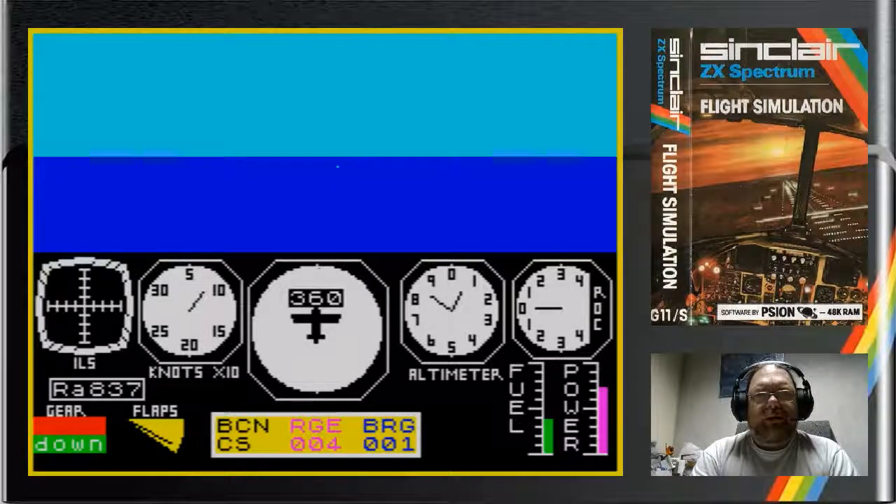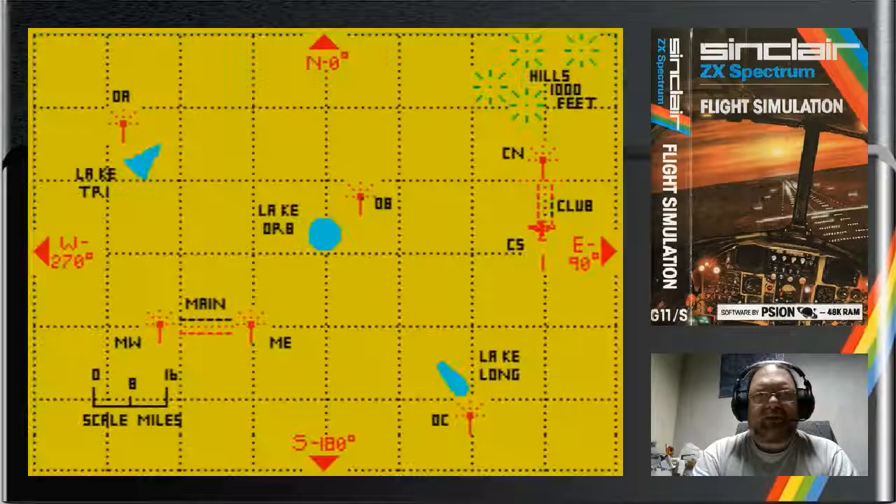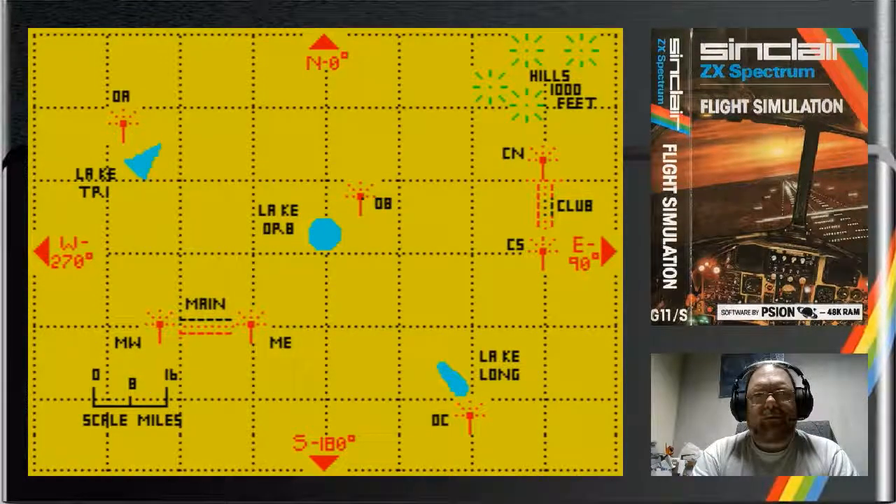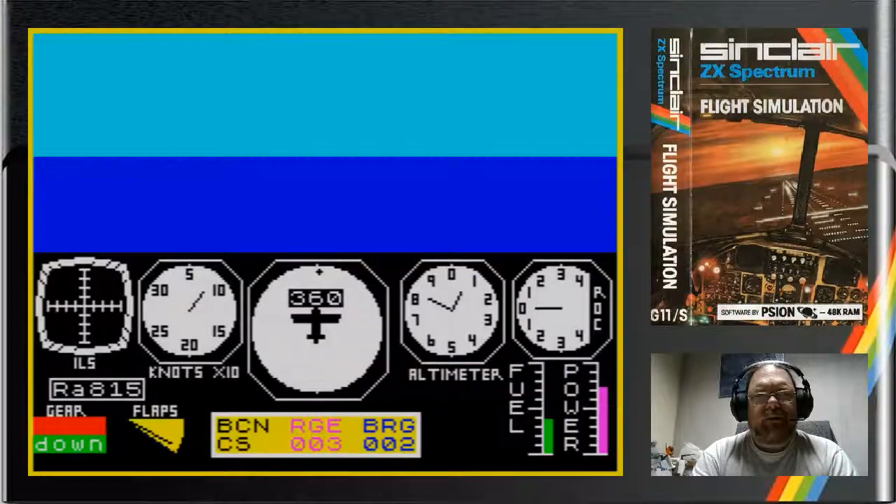I wouldn't even know when to start the approach. Let me just have a little look at the map so you can see where everything's going. It's not perfect — it reckons we're to the north of the CS Beacon, but the CS Beacon is three miles away. I'm going to switch to Club North because it's also on the central line of the runway.